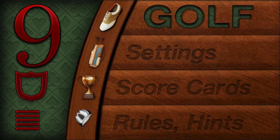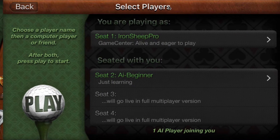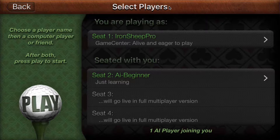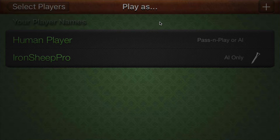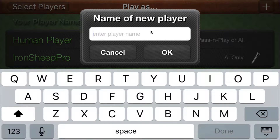Hello, Nine Card Golfers! My name is Steve. We're going to do a quick tutorial on how to set up Pass and Play for the very first time. You'll notice that our Game Center player was set up and logged into Game Center. Our Game Center player supports AI only, but we want to play Pass and Play, so I'm going to add a local player — that is my name.